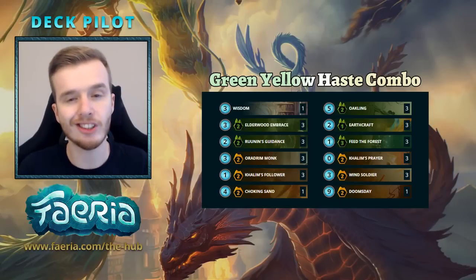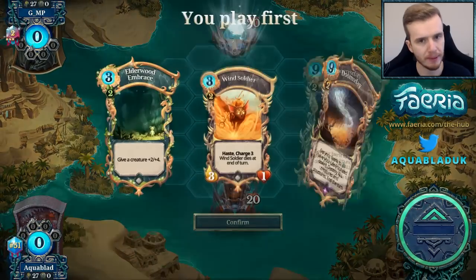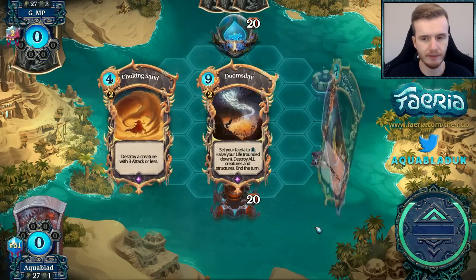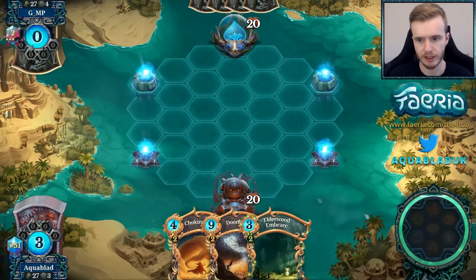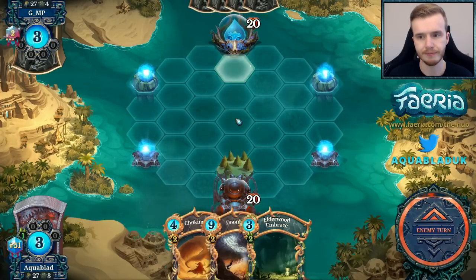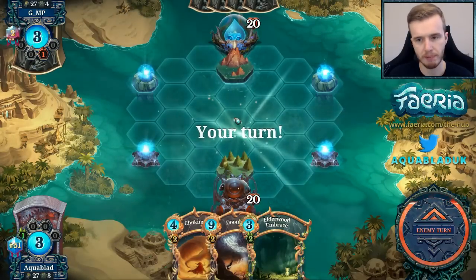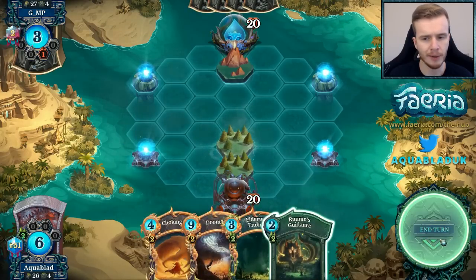Our first match is against GMP — first time playing against him, so we'll see how things go. This is a full mulligan. As I said in Deck Doctor, you're just looking for very specific cards. I ended up getting Doomsday back, which is really strange. Forest in the center and we pass — a very simple opener. You don't do much in the opening turns other than build land. I'll have to adjust my land placement based on how my opponent plays, and this hand is kind of clunky — I really want to find an Oakland and a haste creature quickly.